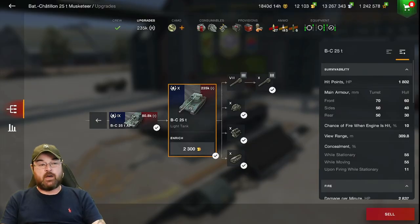Here we are with the parameters of the Batchat, and automatically you can see two things: firstly it's an autoloader, and secondly it doesn't have massive amounts of hit points — 1,800. From the armour profile, on the front it only has 70mm on the turret, 80mm on the hull. Sides and rear of the turret are 50mm respectively, whereas the hull is 40 and 30 respectively. This thing is quite prone to HE. View range is just under 310m — I'm playing it with optics. Camouflage while moving or stationary is 55%, and upon firing it is 11%.